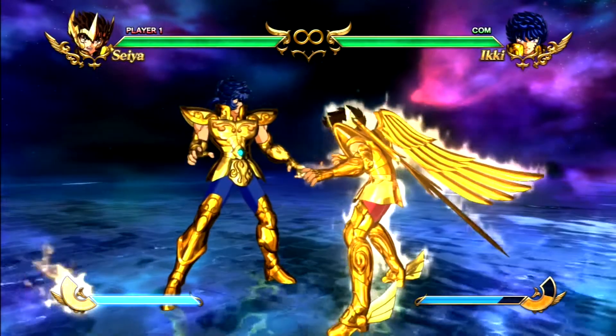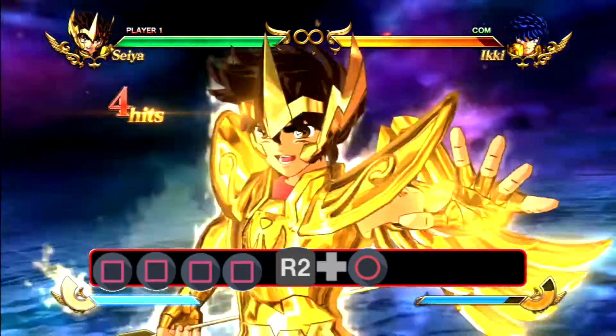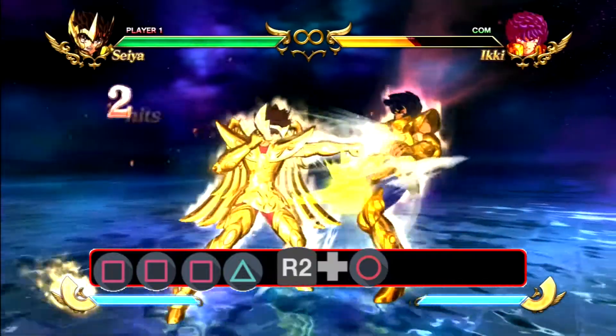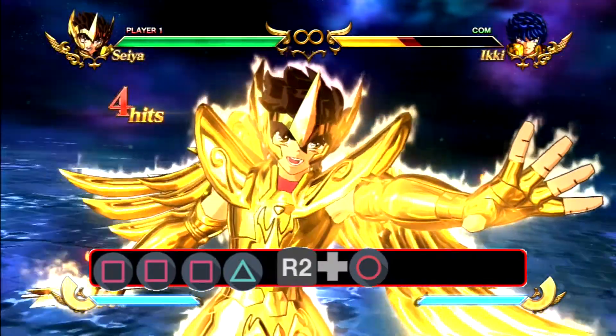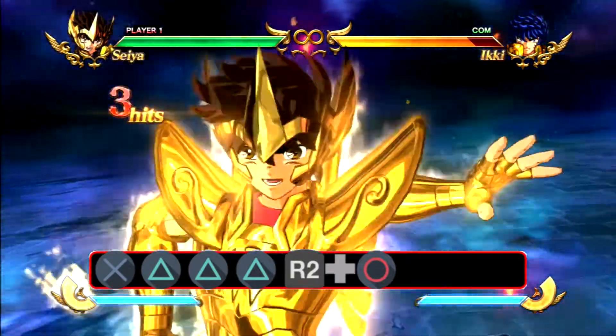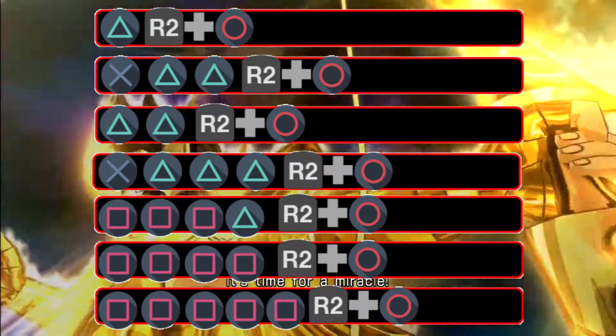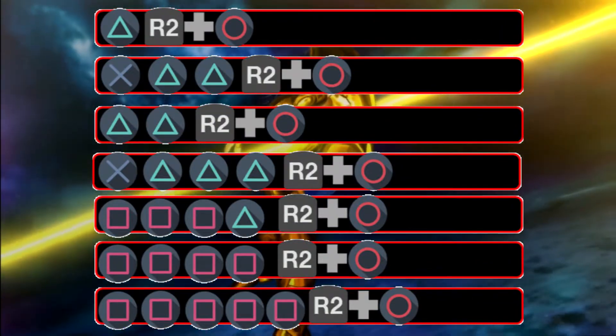There are lots of ways you can land this ultimate. For example: punch, punch, punch, punch, punch, ultimate. Punch, punch, punch, triangle. Jump, triangle, triangle, triangle — that's my favorite one. There are so many ways you can land it. As long as you punch more than two times, it will always land.